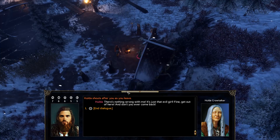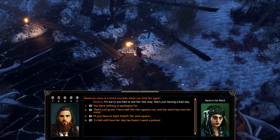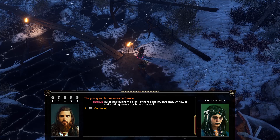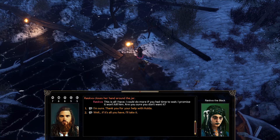I go talk to Ruskva. 'I'm sorry you had to see her this way — she's just having a bad day.' 'You have nothing to apologize for.' 'It's kind of you to say that, but I care for Hulda — she is a wise woman with a lifetime of knowledge of the plants, the guides, and the spirits. I hate to see her mind unravel like this. If you caught her on a better day, I know she could have helped with your duel.' 'How much of that knowledge did she pass on to you?' 'She taught me a lot about herbs and mushrooms — how to make pain go away, or how to cause it.' She pulls out a small jar of powder: 'If he ingests it in the morning, he'll barely be able to stand at noon.' 'Thank you, but it's too much — I only need a small advantage.' 'That's all I have; I could do more if you had time to wait. I promise it won't kill him — are you sure you don't want it?' 'I'm sure — thank you for your help with Hulda.'